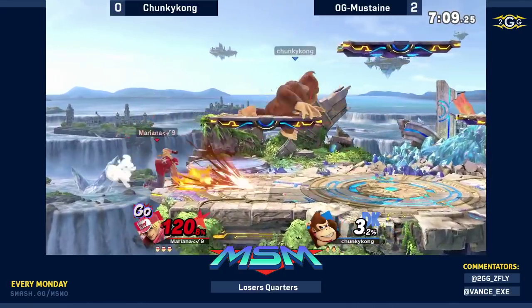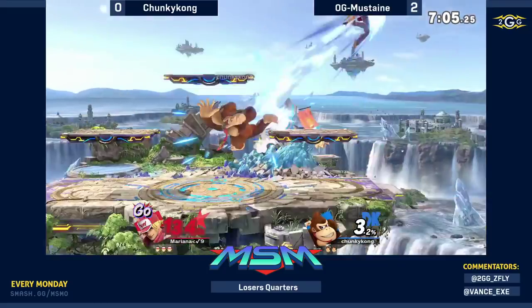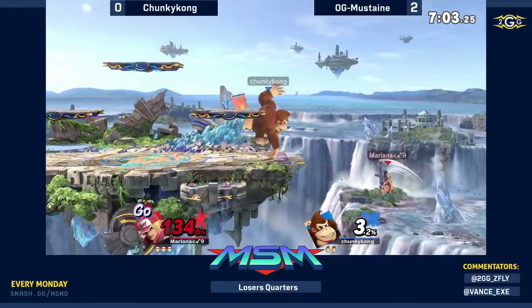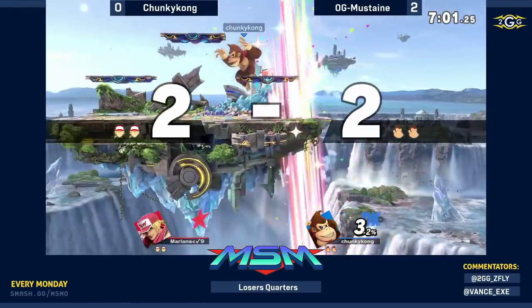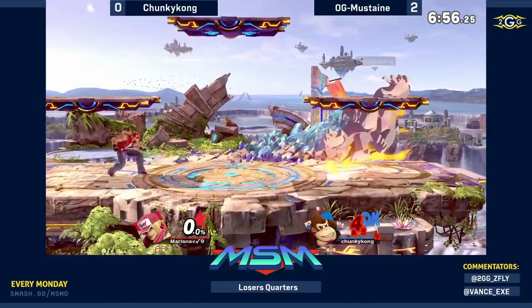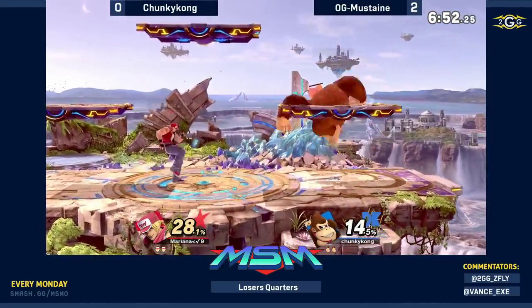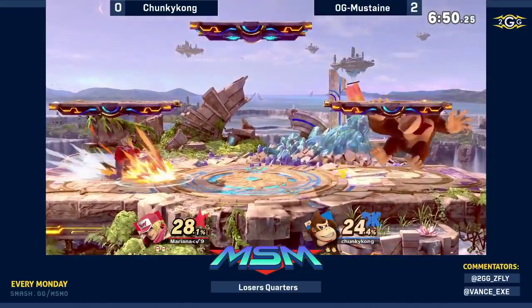Power geyser at the ledge isn't always your best friend. If you do a neutral get-up at the correct time during power geyser, Terry is a sitting duck — do whatever you want. You can see a down-B clipping through the ledge, and even with the invincibility on the ledge from Terry, it's still going to set him down.